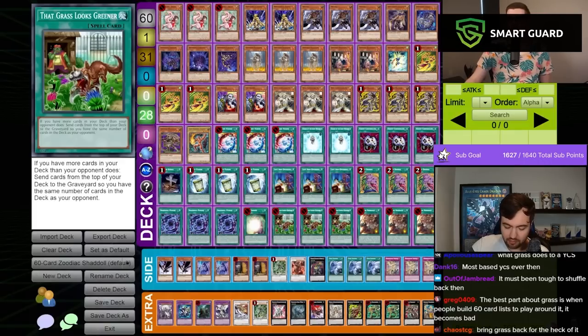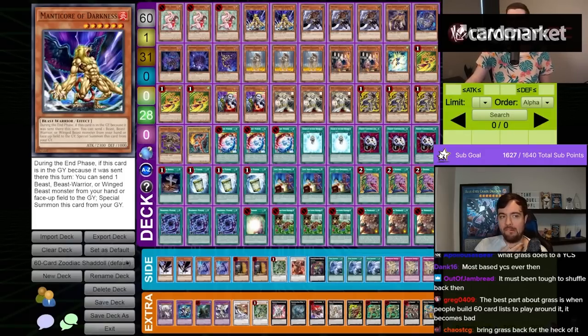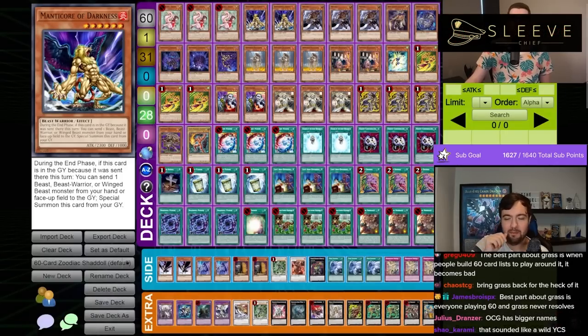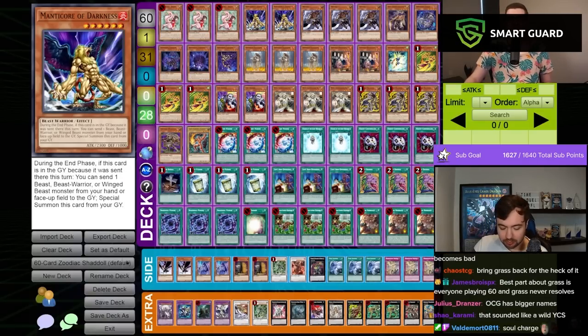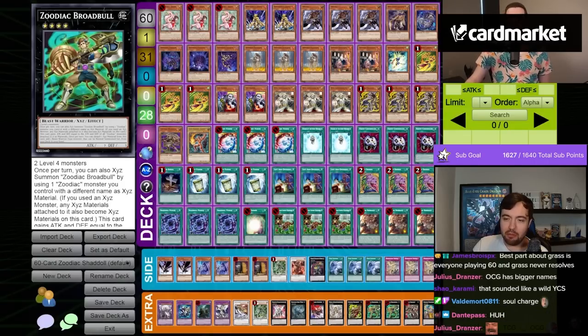That is probably one of the longest titles for any deck imaginable, but we're just playing everything in here. We got Snow because any deck that's playing 60 cards would love to have Snow, and it's at 3. Manticore of Darkness — people figured out that you could use Manticore of Darkness to essentially loop, if you get Max C, and make your opponent deck out because these can just continuously summon one another, not to mention it's searchable via Zodiac Broadbowl. That was such a meme back then.